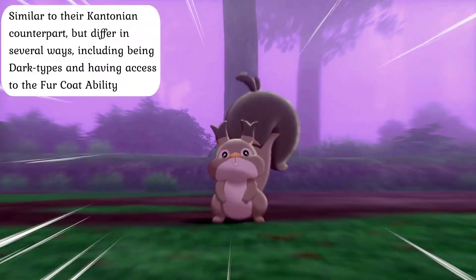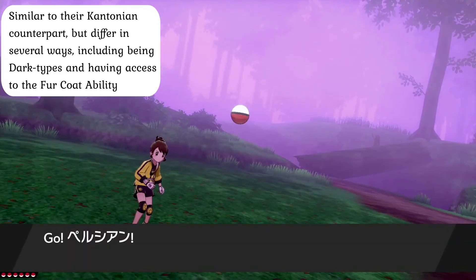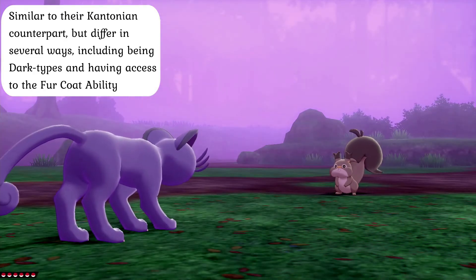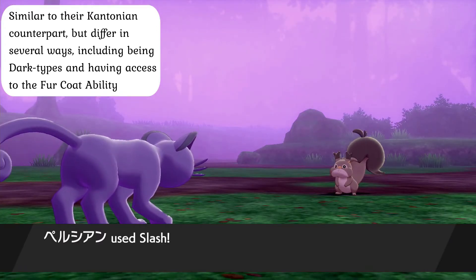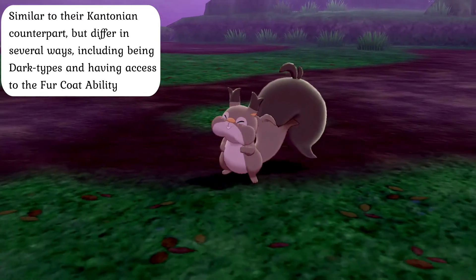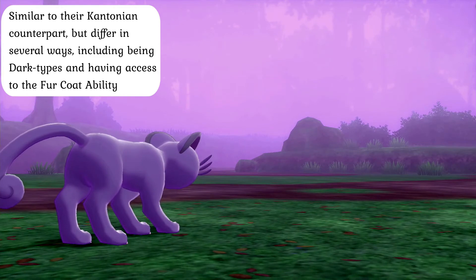Much as with their pre-evolution, Persian are one of the few species of Pokémon known to have a unique variant within the confines of the Alola region. In this region, these creatures are Dark types, can have the Fur Coat ability as a primary ability instead of Technician, and the Rattled ability as a hidden ability instead of Unnerve, gain access to the Night Slash attack in place of Slash, as well as the Quash technique, and possess a slightly decreased base attack stat and a slightly increased base special attack stat.